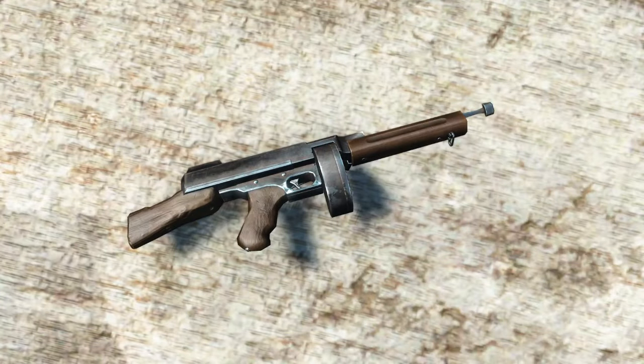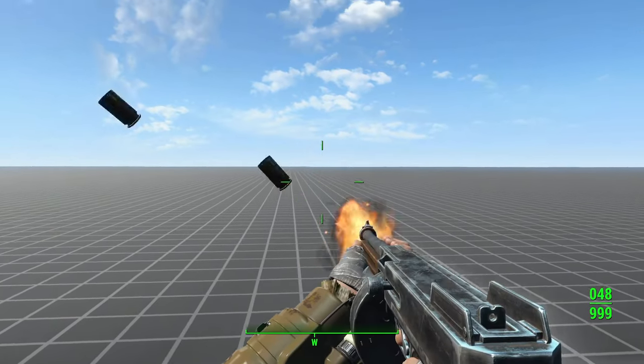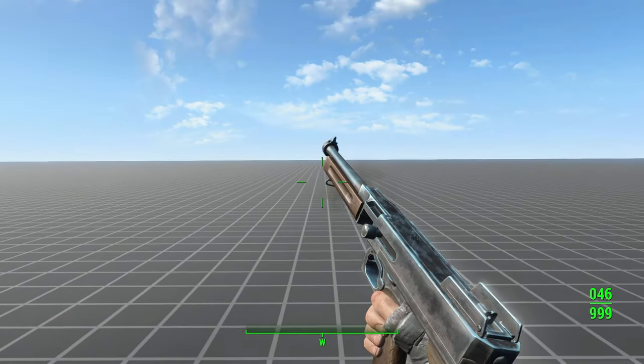The submachine gun is such an ugly weapon, you're better off finding a replacer that turns it into a proper Tommy gun, because there aren't any good reanimations for it. Grab the Damn Mag is still a useful mod for making custom weapons that use submachine gun animations look better, but it doesn't look great on the submachine gun itself.